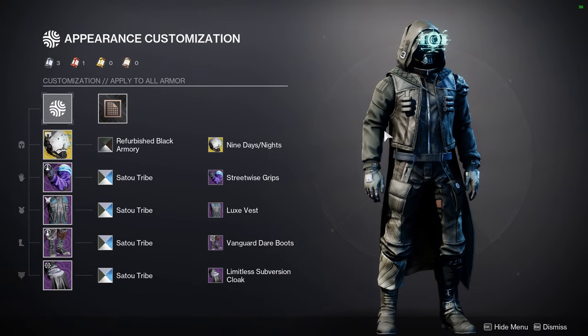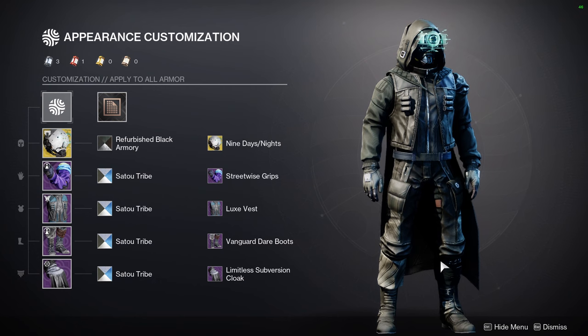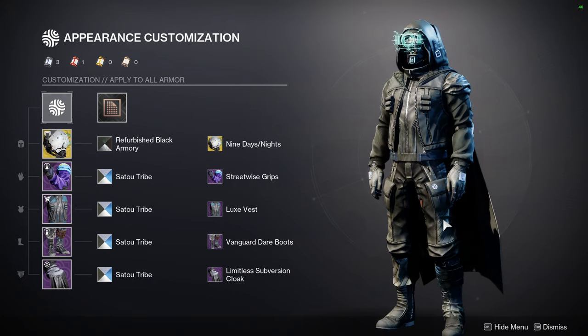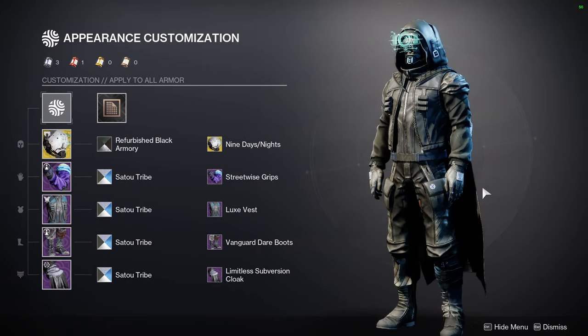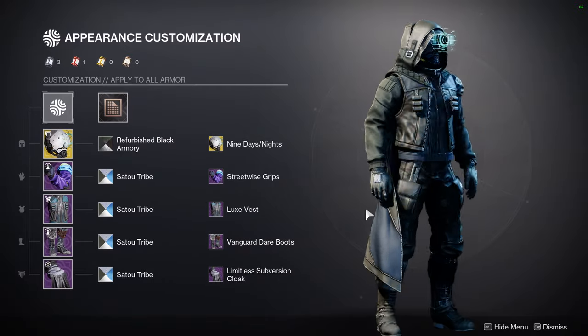I like this color combination — it looks really cool. The Vanguard Dares boots are really annoying to shader, so that's another reason I went with Sato Tribe — it just combines everything into one. This is for a video specifically for the Vanguard Dares stuff; this is the boot set. I should be able to pump out the review and shader video, plus the Hunter, Titan, and Warlock videos. I'm also going to do the Forge Armor for all classes. I have a lot of content to make and almost no time.